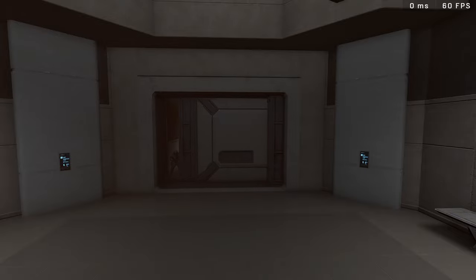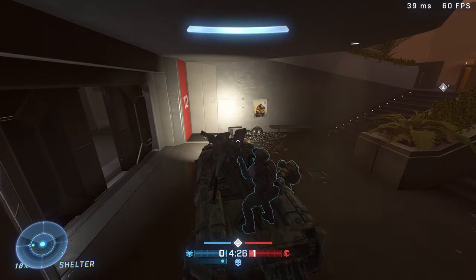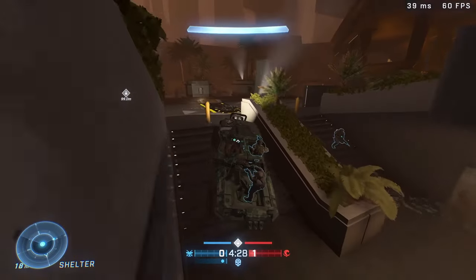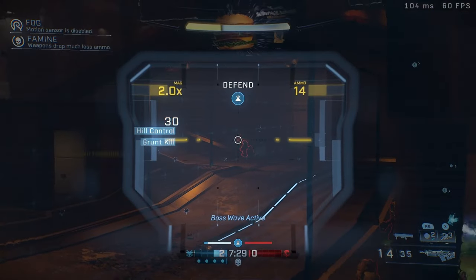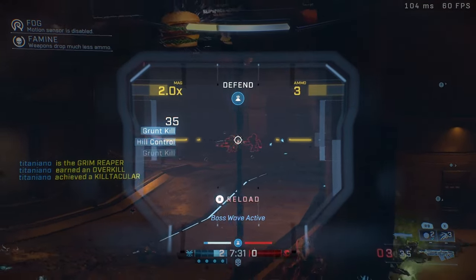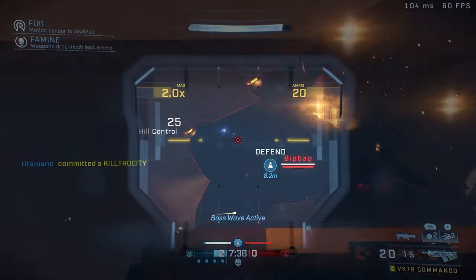A squad of marines comes out of there. What's really cool is that the marines can actually get on the warthog and help you out. It's nothing too crazy, but small things like this on the firefight maps have been really fun to discover, and I hope they continue doing this with every new firefight map they add.